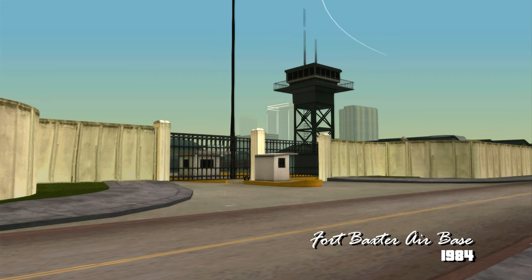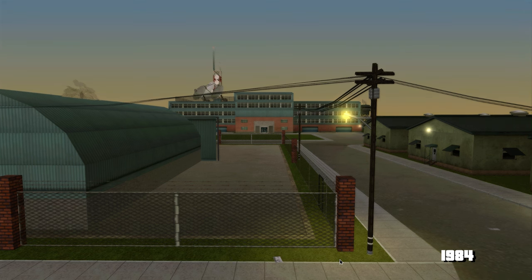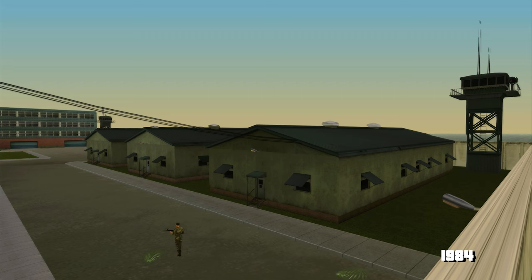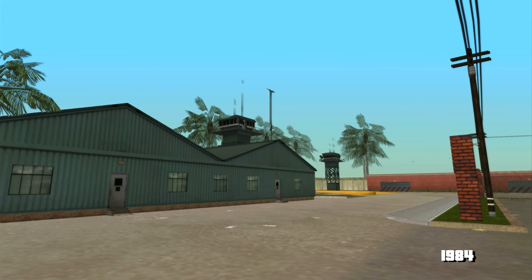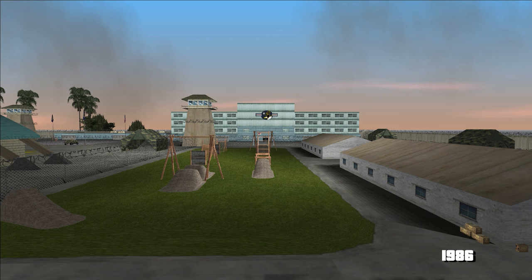Vom începe de la Fort Baxter, baza militară unde ne-am oprit data trecută. Primul lucru observat este că acel circuit cu obstacole nu era încă amenajat în Stories. Toate barăcile arată diferit — cele noi din 86 sunt mai mici decât cele vechi din 84 și sunt așezate diferit. Mai era și un cabinet medical într-una dintre barăci, în zona unde s-a făcut loc mai târziu pentru hangare. Toată unitatea militară a fost reconstruită pentru Vice City Stories fără să le mai pese cum arăta deja în Vice City. Cred că puteau să o refacă mai bine fără să șteargă multe dintre clădiri, iar traseul cu obstacole mi se pare cea mai mare pierdere.